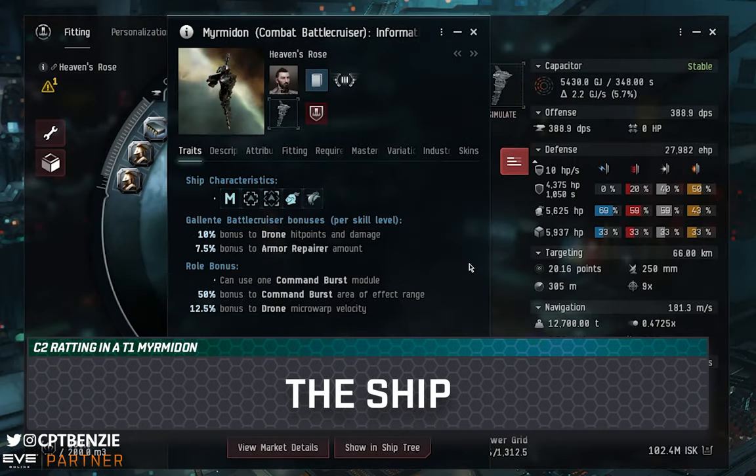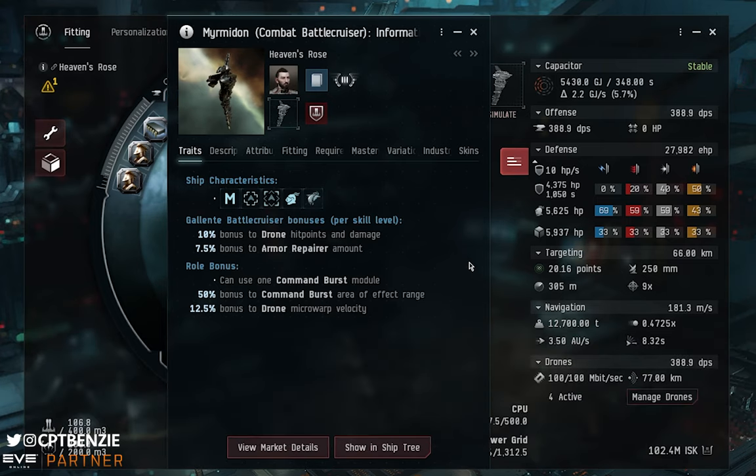The first question should be: why the Myrmidon, what does it do, and where do you take it from here? The Myrmidon is a Galente Federation battlecruiser — a logical step up from the Vexor. It's kind of like a bigger, slightly heavier damage version of the Vexor with a bit more tank. Looking at its traits page, it has role bonuses as many battlecruisers do, and it gets bonuses from Galente Battlecruiser skill.